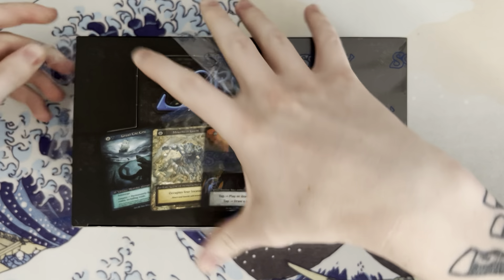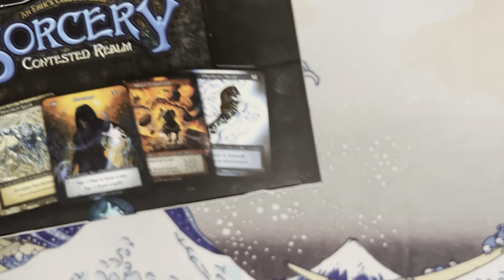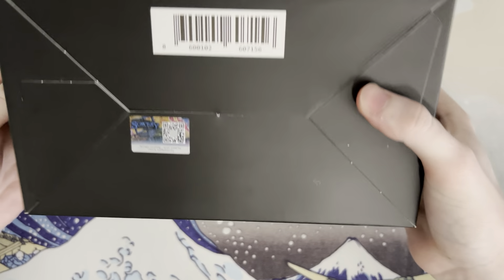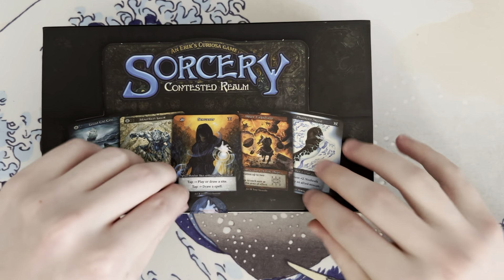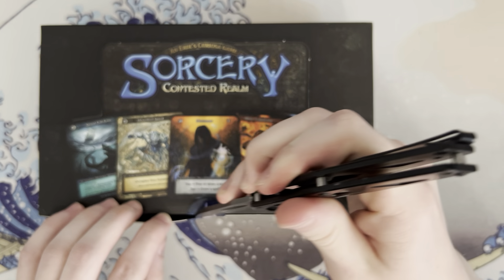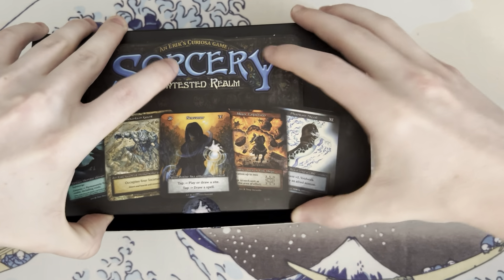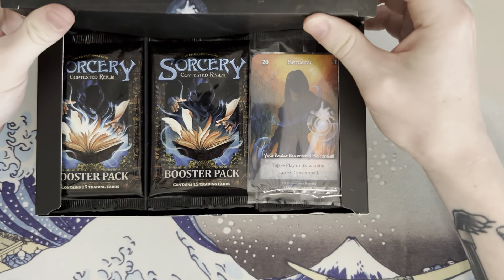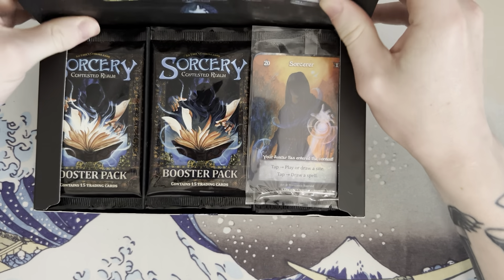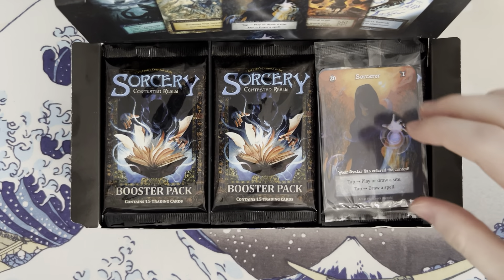Another cool thing about these beta boxes is that there is a little code on the bottom for a redeemable thing called dust, I believe. You can use that to basically redeem promo cards and stuff like that, which I think is a really cool way to promote people for picking up booster boxes. It also gives the stores a little incentive to keep the boxes for a bit.